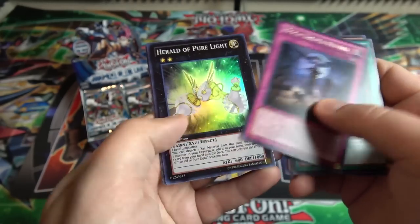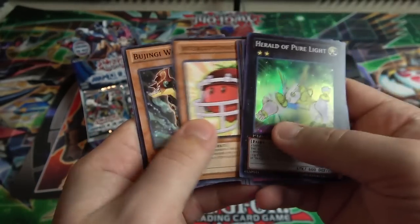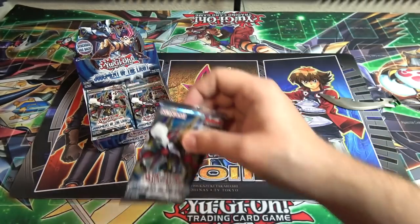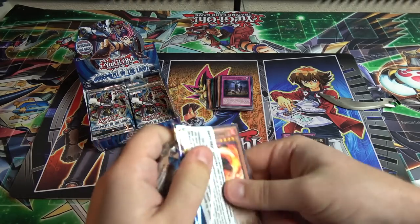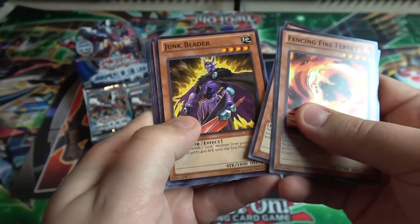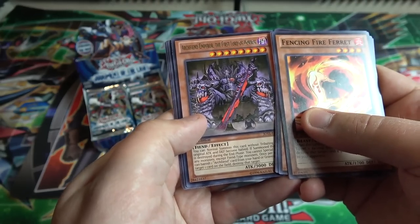We have a Moondance Ritual for rare and a Herald of Pure Light — there we go. We haven't seen this card in a while either, so that's pretty awesome looking. I wonder when we're going to see a Herald Link monster — I feel like they're going to do that sometime soon, maybe in that Link pack that World Japan's getting. We'll get it at some point. We have Archie Emperor the First Lord of Horror.